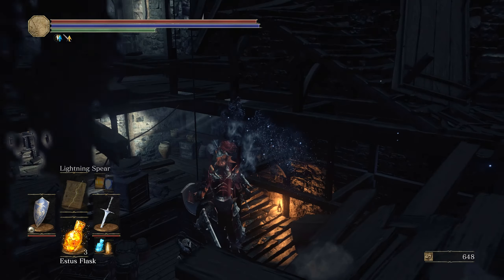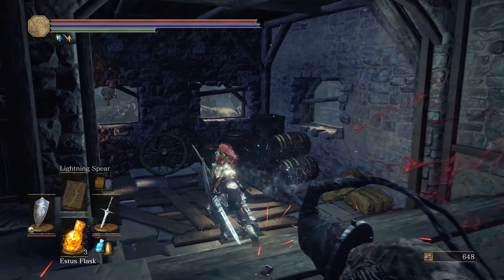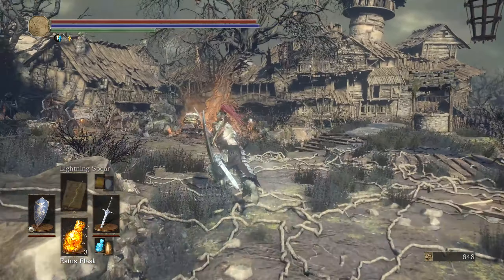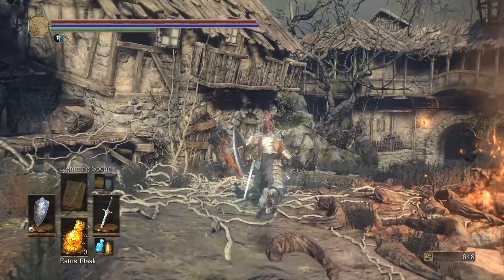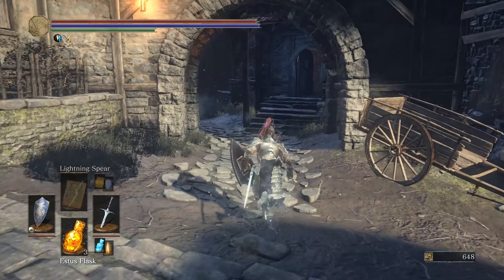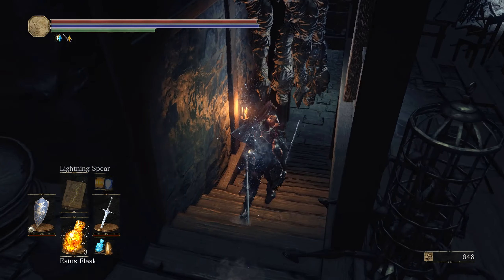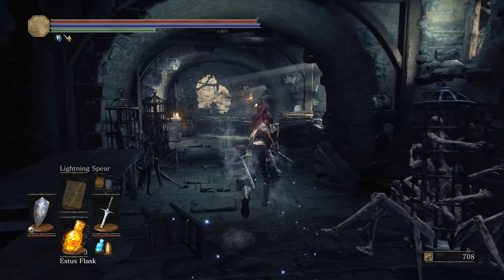We're heading to the next boss fight and I'll show you the way to go. Technically you just got to follow this route. The other way is kind of locked so I'm going to show you this way. You see — just run this way. The door's open and everything, so you just got to take this route, head down here, then make a sharp left and run straight down.